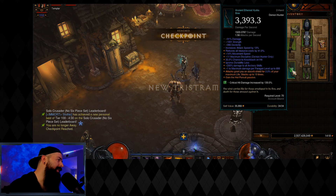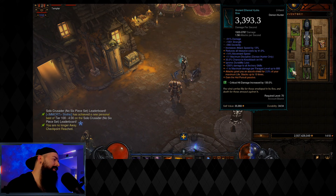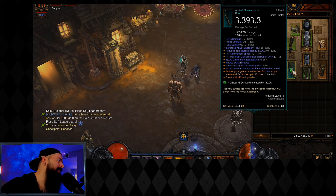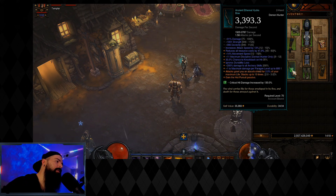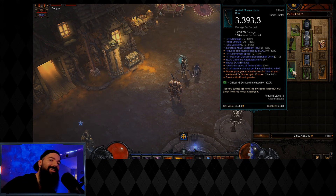Wind Force is basically a juiced-up Yang's Recurve bow now, because it has max discipline, reduced resource cost, and the extra elevated damage and stats that an ethereal has. Altogether, the movement speed makes this BIS for god DH as well for speed farming, bounties, T16, low-level GRs, and obviously BIS for UE DH as well — pretty insane all around.